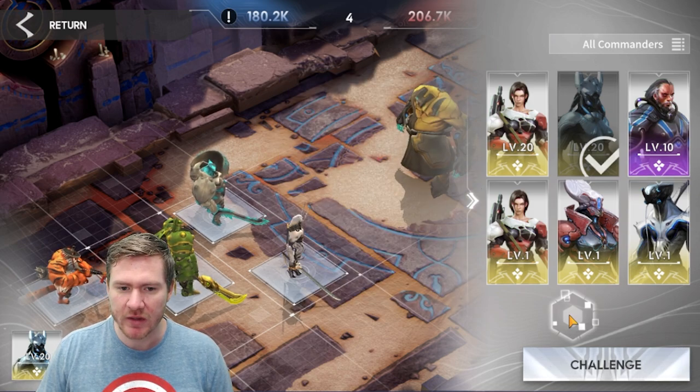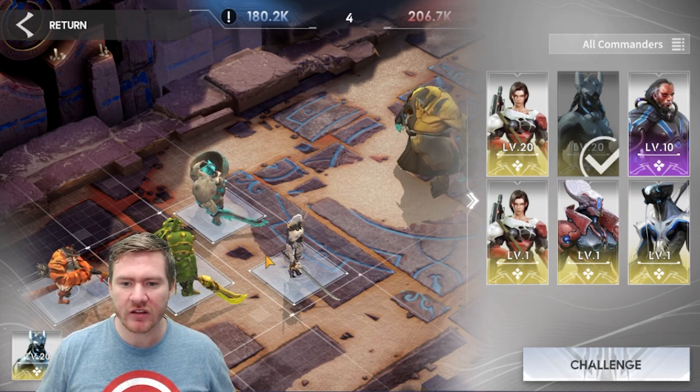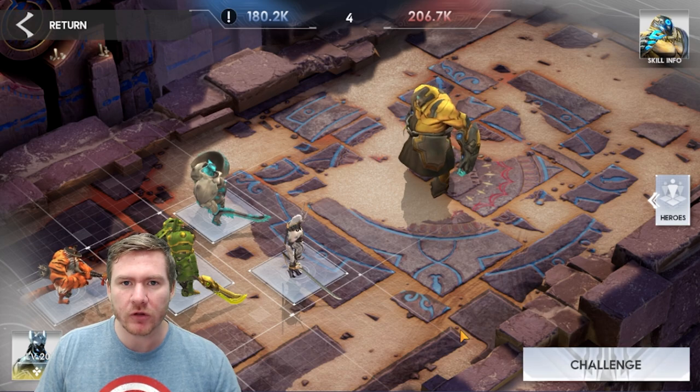For me, Brynhild is still the best — she's going to boost my Taylor. Now, Taylor is a special case. If you run Taylor in this dungeon, you can't do it on full auto.